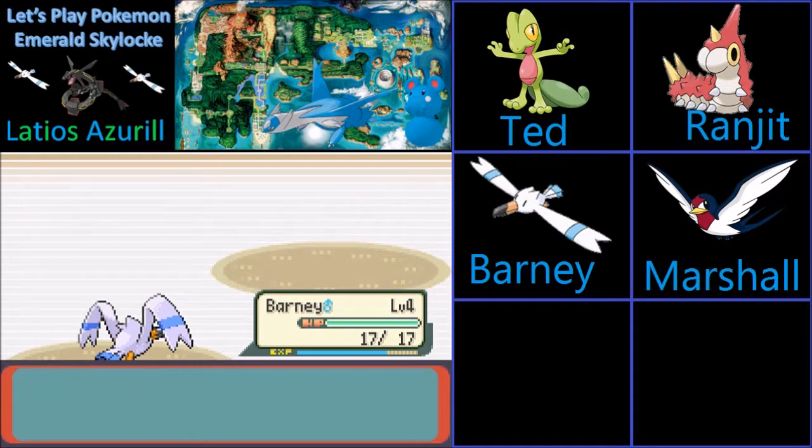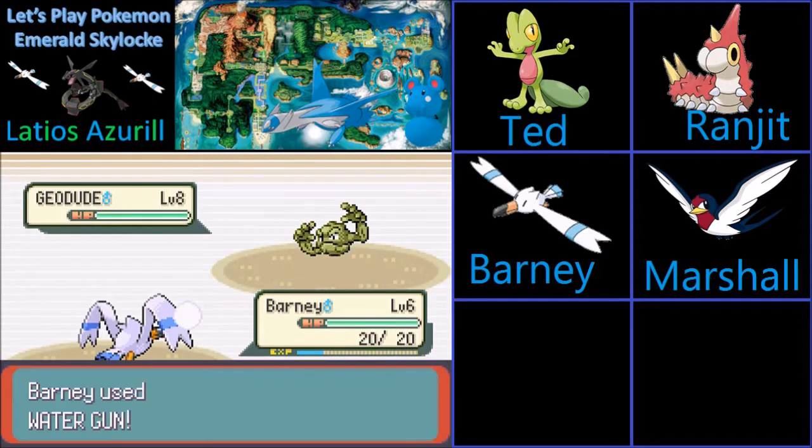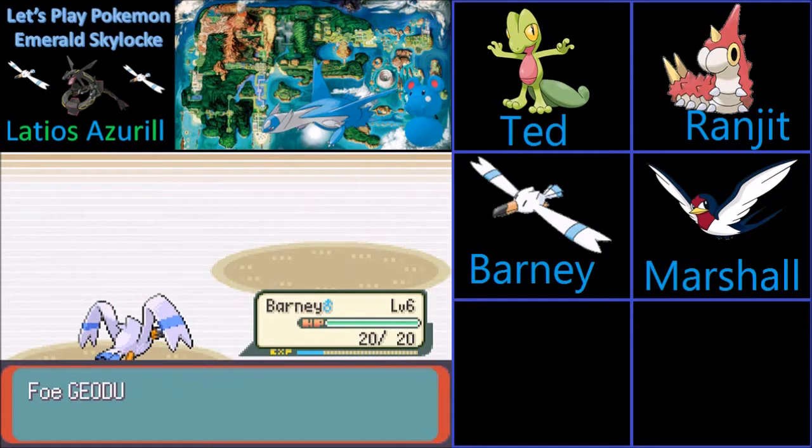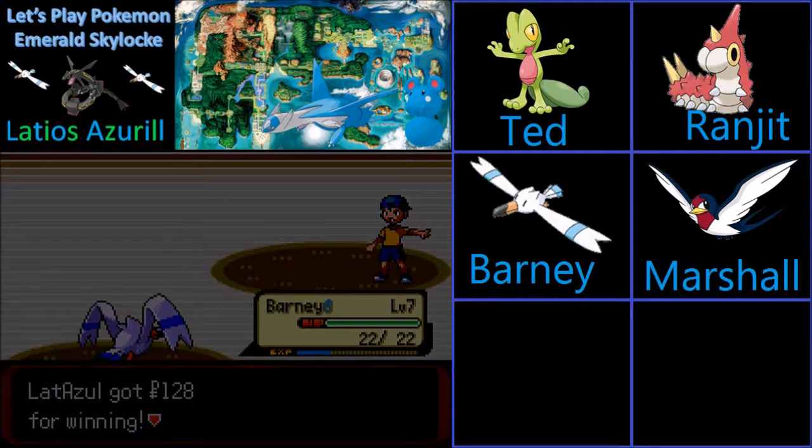Why would I use an electric-type Pokemon here? This isn't like Ash Gray where electric's just not very effective on ground. Another Geodude coming my way, and that is fine with me. Barney, go for that quick Water Gun — that should take it out easily. And we learned Supersonic, which is really good, except it has a very horrible accuracy. But you know what? Take what you can get.